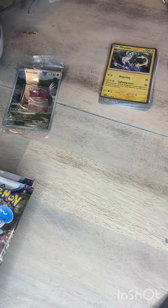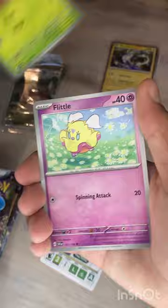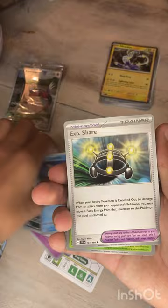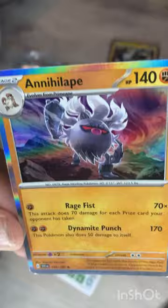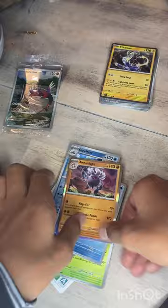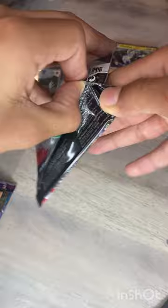Third pack — can we get something? We've got a water energy, Sprigatito, Flittle, Toedscruel, Psyduck, Cyclizar, Klotso, Wugtrio, and Annihilape. It really did a lot for me in the game too, very strong Pokémon. Three down, six to go — well technically twelve to go including the Pokéballs.